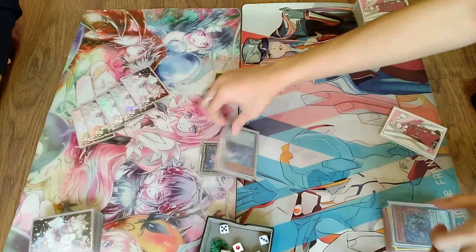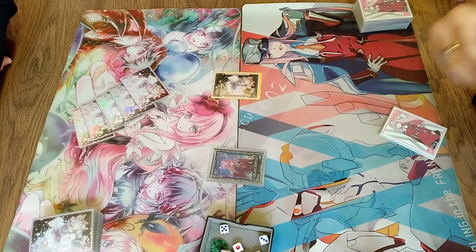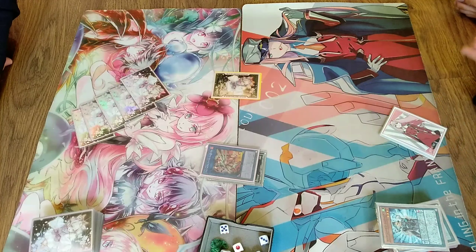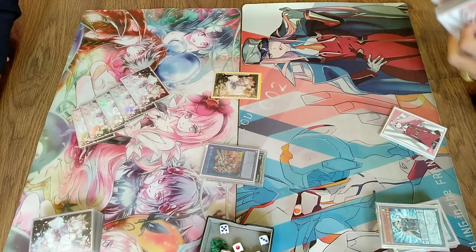Right now, let's link both of them into Electromite. It is very sad that TCG doesn't have Electromite anymore, so I hope they will release her soon. In my hand right now I don't have my Servant of Endymion, so I'm gonna send her into the Extra Deck by Electromite's effect.